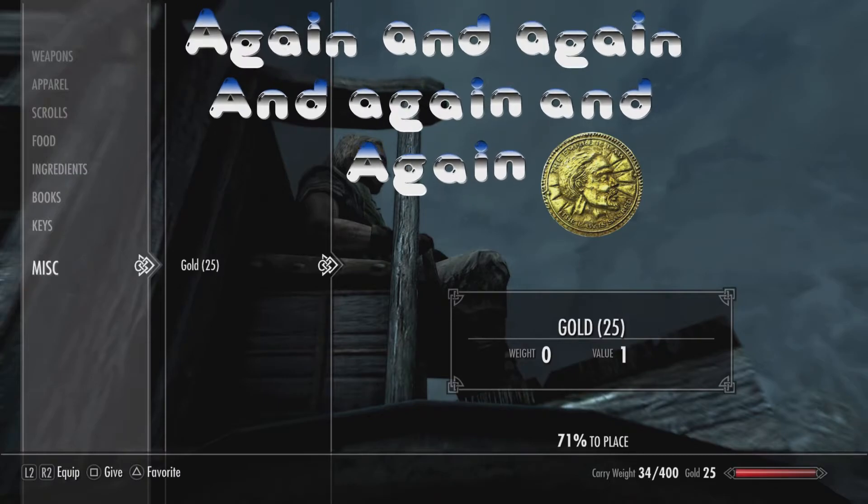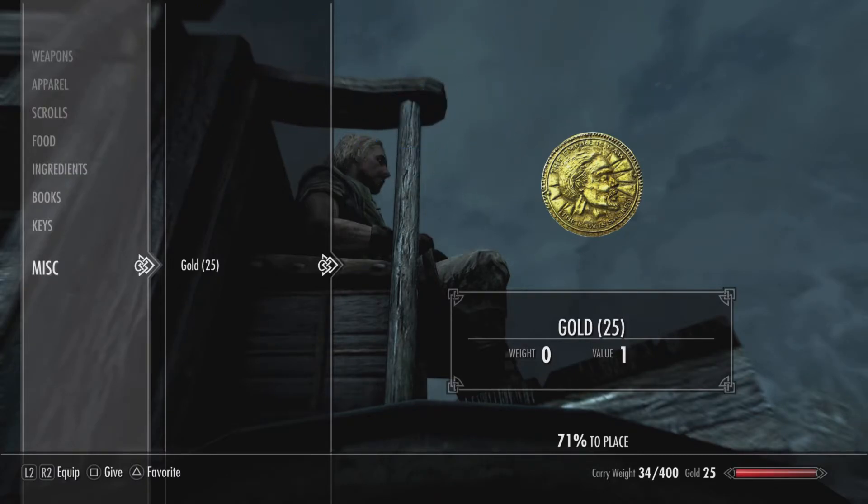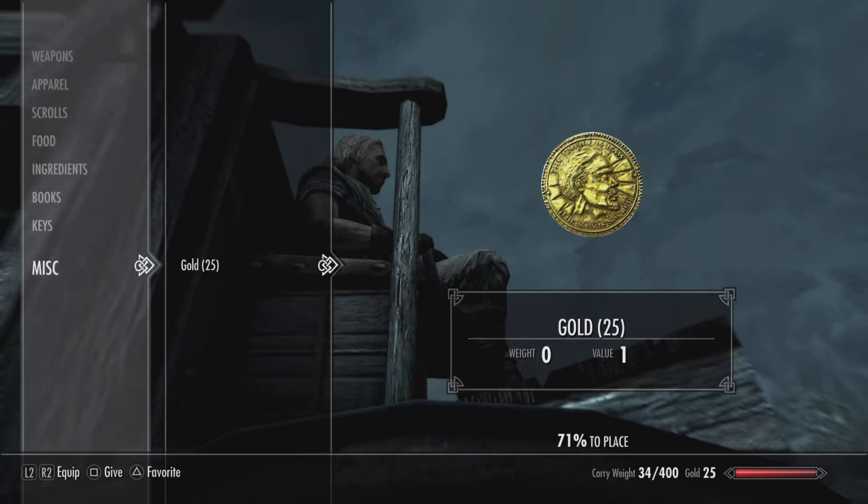As you level up you'll be able to drop more gold at him — it says 71% to place at the moment, which isn't a bad stat. But as you level up you'll eventually notice it'll go up to 100%, and when that happens you can add more stuff to give him to steal back.